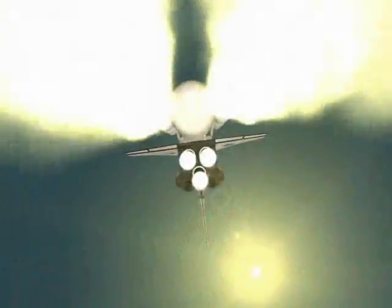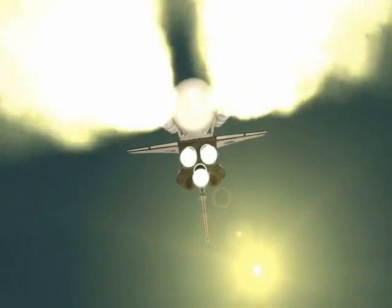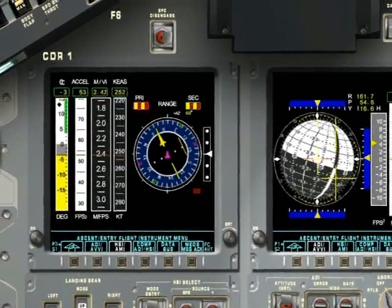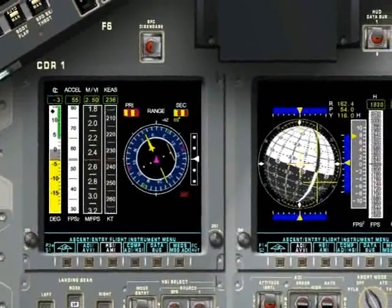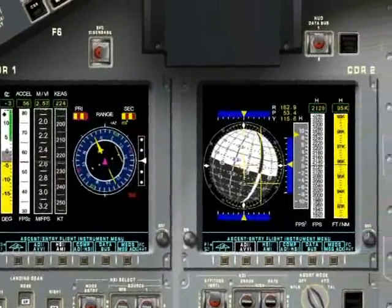Roll maneuver complete. Columbia, Houston, go for throttle up. Houston, Columbia. This is Columbia, we have a main propulsion system on the set. The AST is coming on board at this time.